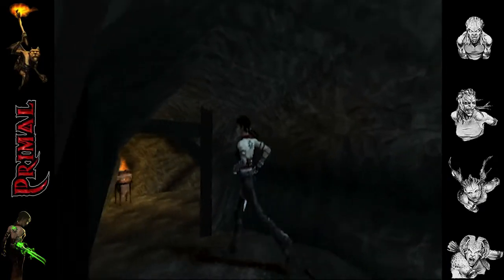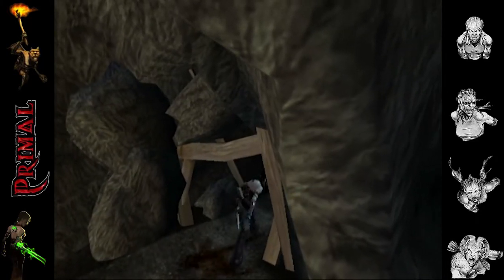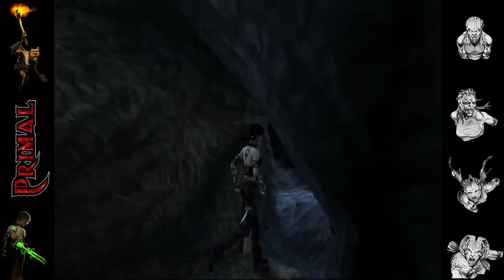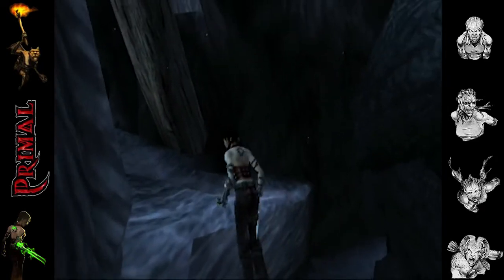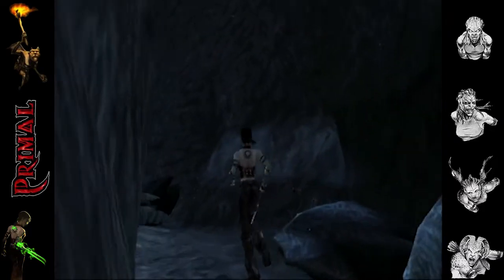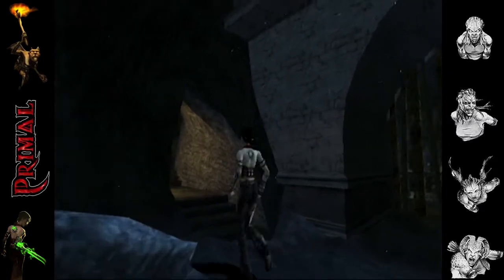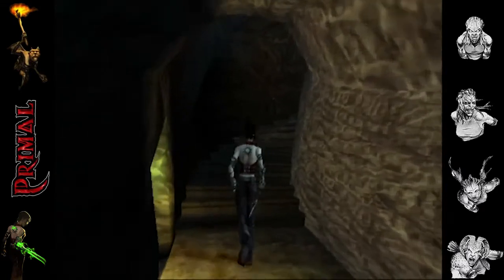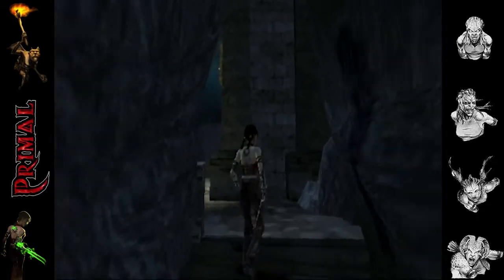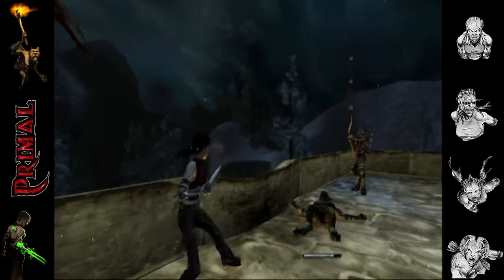Just follow the cave. Once you're out the other side you'll find this great big gateway that can't be opened, so just make your way around. And this is the first time we actually fight something that isn't Malachi - slightly more difficult.